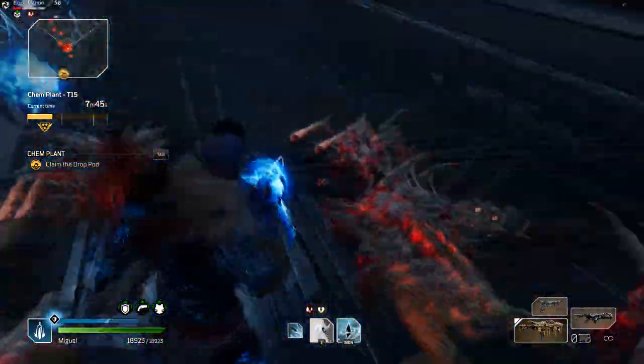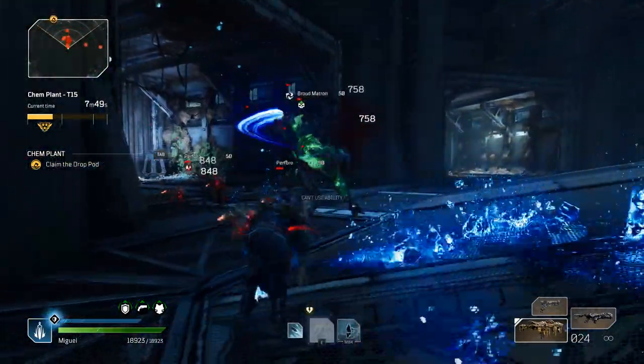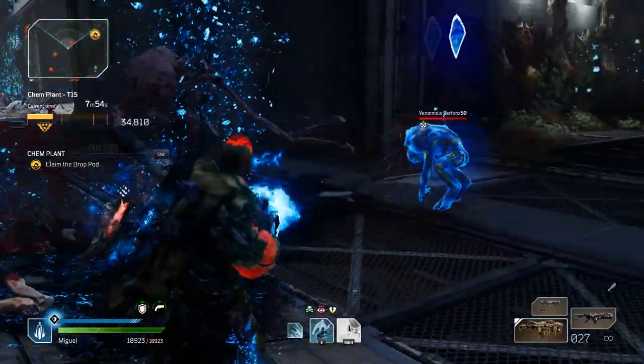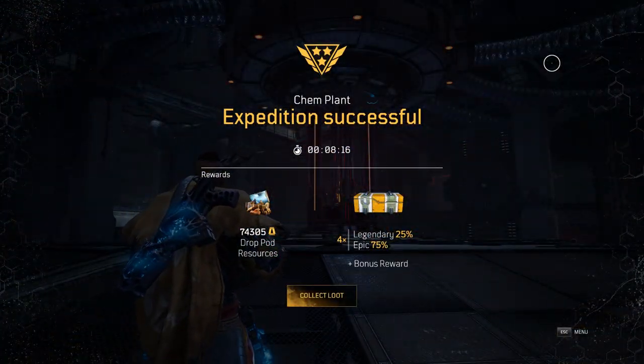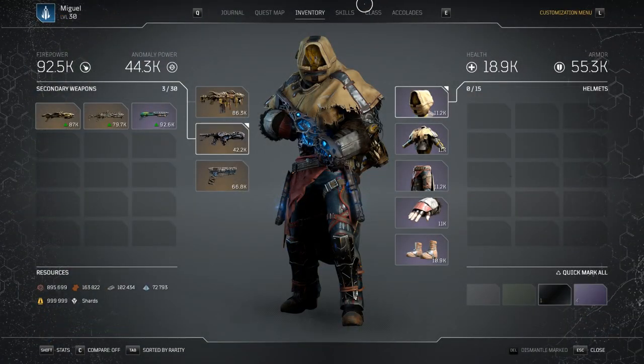Even post-nerf, the Trickster is still able to gold all Challenge Tier 15 content. The only difference now is that it takes a little bit more mod-specific builds. Before, you could have an okay build — not super optimized. Now it's got to be a little bit more optimized, but it's definitely doable. I've been clearing them easily with this bleed build.